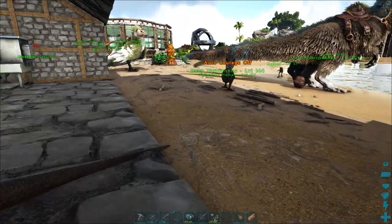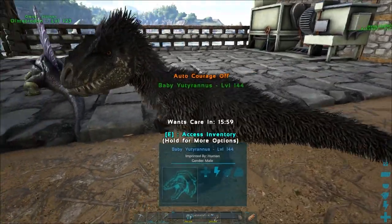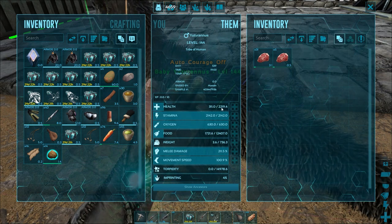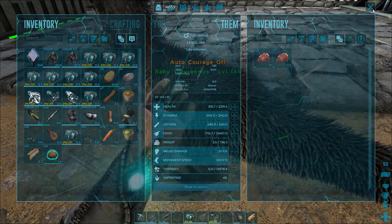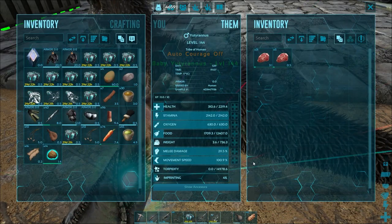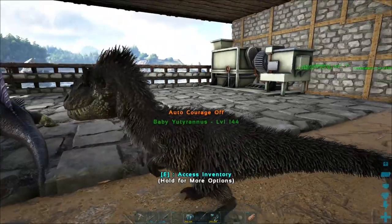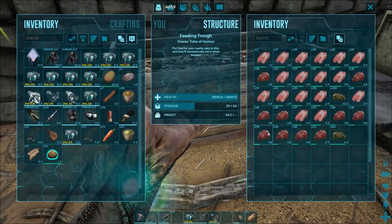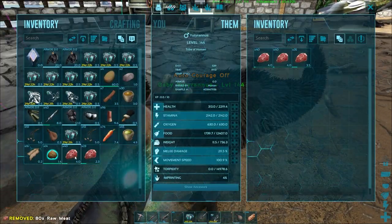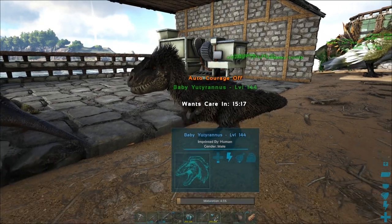Let's bring it back over towards the feeding trough. Looking at its new stats, its health has gone up slightly after the imprint. If we get a full hundred percent imprint it will increase its major stats by over twenty percent, and on top of that when we actually ride this creature it will take a thirty percent reduction in damage and deal an extra thirty percent damage. Imprinting dinosaurs is extremely important, especially those you ride. Now that it's a little bigger it can carry a little more meat, and before long it'll be able to feed from the feeding trough.